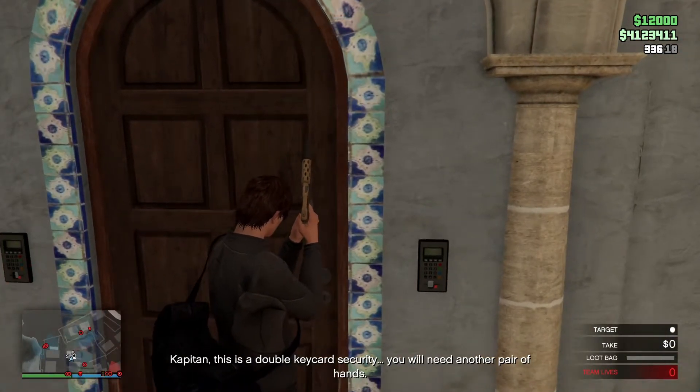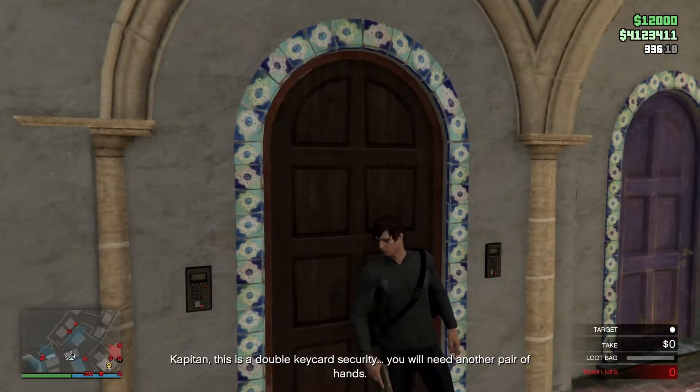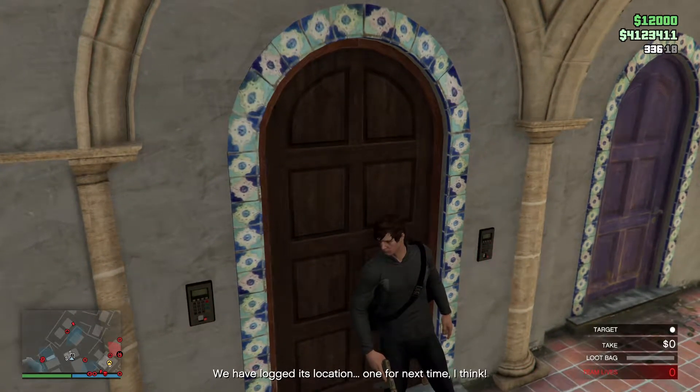Captain, this is a double-key guard security. You will need another pair of hands. We have locked its location — one for next time, I think.